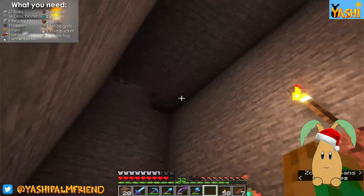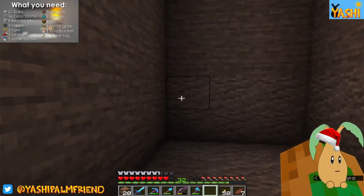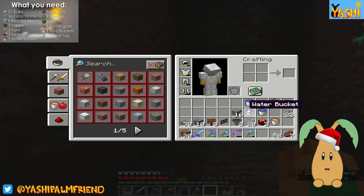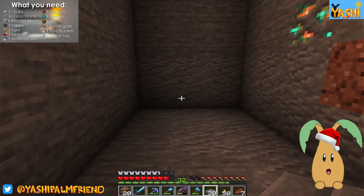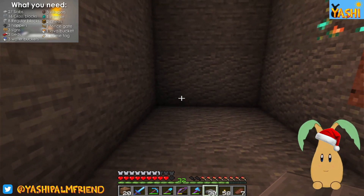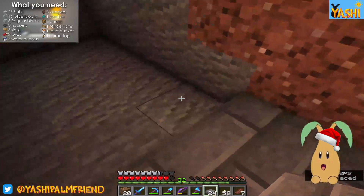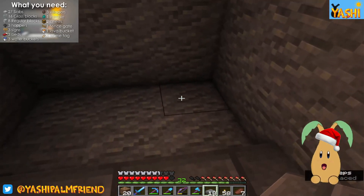This is where we've started. We've started by digging out this area underneath for the iron farm. We've got a little slot there and a little slot here to drop in our zombies and our villagers. We need to first — if you can see up there on the screen at the top left — we have a list of the things that we need. We're following this tutorial. So what we're going to have is three beds will be here, so we don't need slabs on those bits. We're going to put slabs here — I guess that's to stop iron golem spawning on this bit here at the bottom.